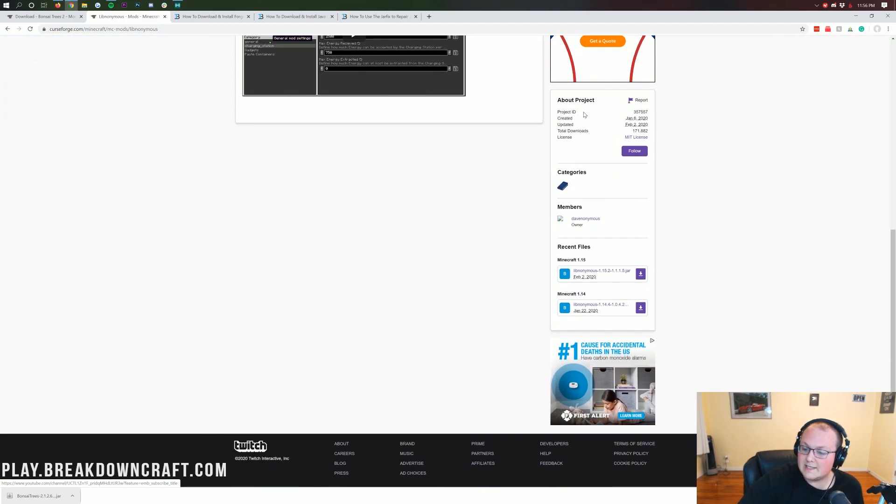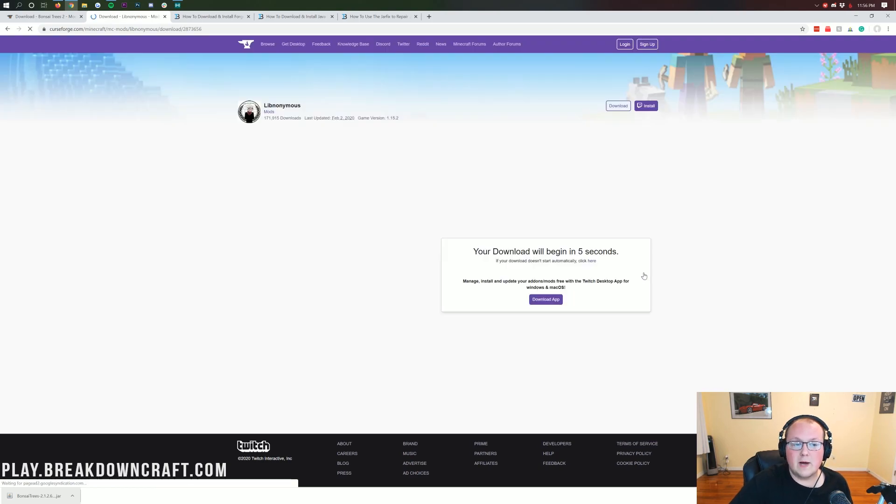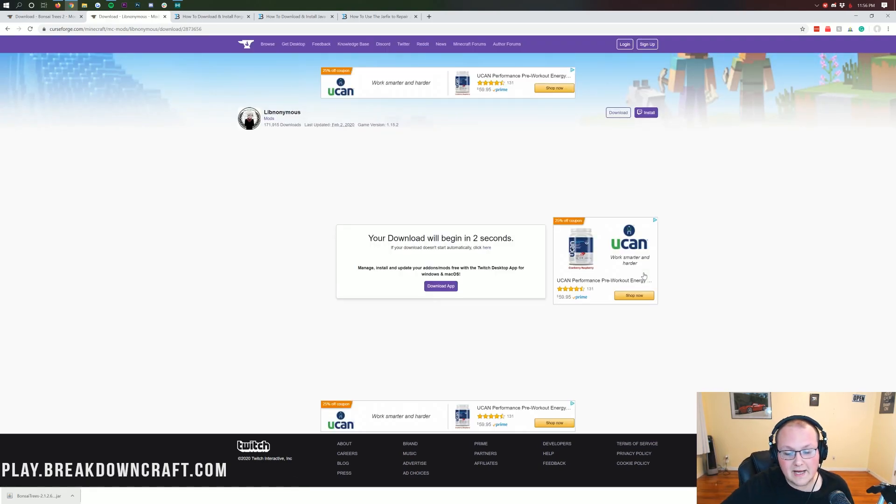It's going to take you here, where you want to scroll down on the right-hand side, click under the Minecraft 1.15 section. Find that, and then under that you have LibAnonymous-1.15.2, and click on the purple download button to the right of that. Same thing — it's going to take us off to a page where the download will begin after six seconds automatically, in the bottom left. We will need to keep this file. It's 100% safe to keep it, as long as it has LibAnonymous in the title.